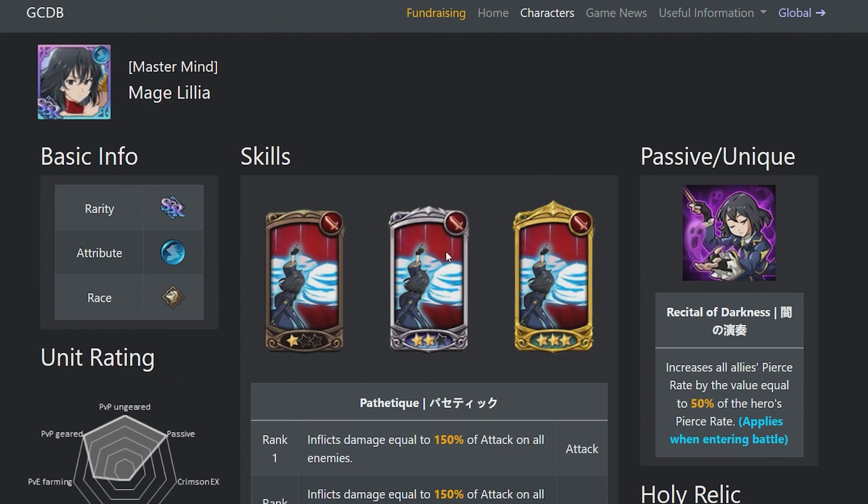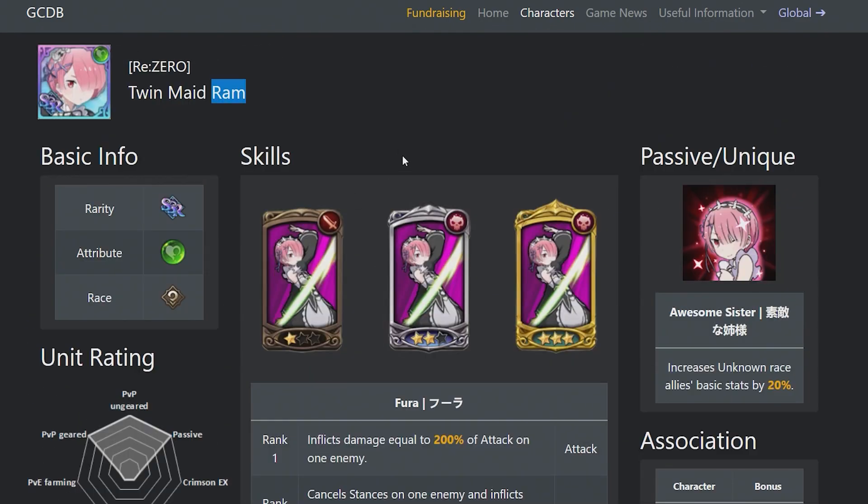If you are running a team and you want to do just more damage overall, remember pierce is a thing and Mage Lillia literally has the best passive for that. This is the part of the video that may be new for a lot of new players — whenever a collaboration hits, new people join and pick up the game. Ram is beautiful for Rimuru and for any collaboration or unknown unit, because her passive increases unknown race allies by 20%. If you have this, you'll definitely do way better with Rimuru. I won't say it's a must, but it really does affect things. If you don't have it, don't worry — you can acquire this character at a later time when the collab reruns.